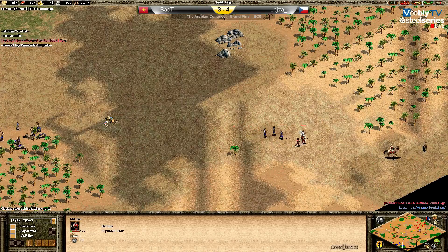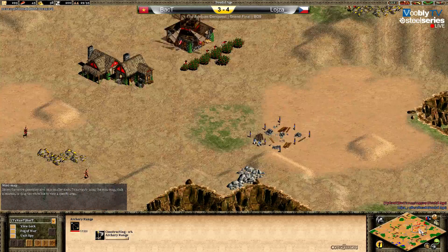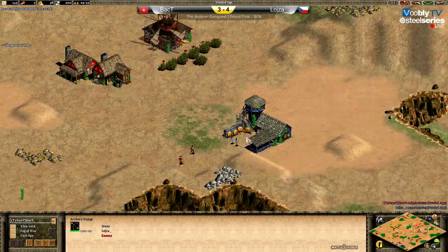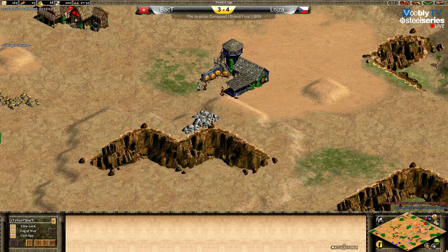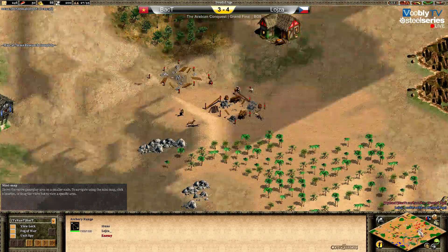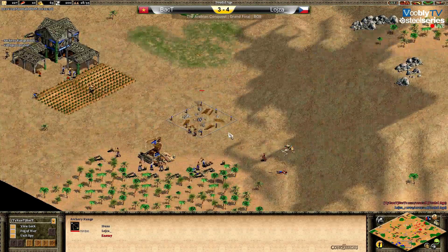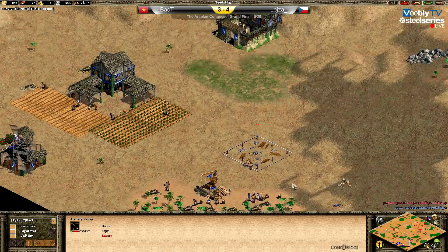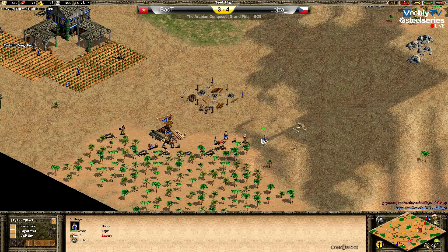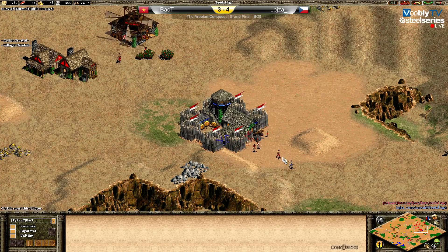Bacti has a really low HP militia so I think he'd pick the fight - and he's going for the wolf too. Look at those archer ranges from Loisa! Loisa's army will get the wolf, but Barry saw it and is sending two more militias to kill the forwards. The wolf attacked Loisa's militias first, and now man-at-arms for Bacti. This doesn't look too good for Loisa - he's going for the villagers. That villager might die. Loisa reacted too fast - remember all the unit movement is faster now, so it's even more effective. Barry is now walling Loisa's archery range.